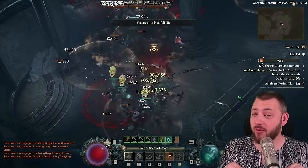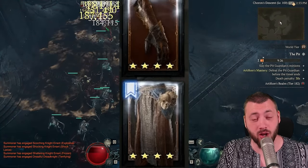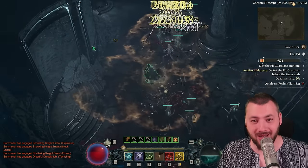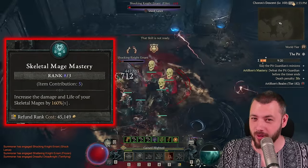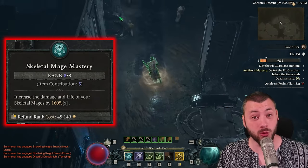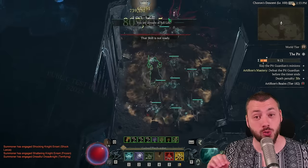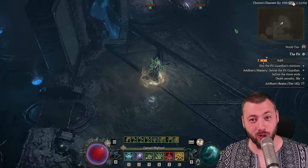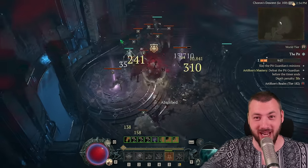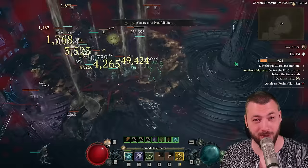Every single piece of equipment — helmet, chest, pants, gloves, boots — can have a plus to Skeletal Mage Mastery, and every bonus rank is 20% multiplicative damage. So instead of 3 out of 3 ranks, you can easily get 12 out of 3, if not 15 out of 3 ranks, which leads to over 200% damage multiplier on top of all the other damage multipliers you have.